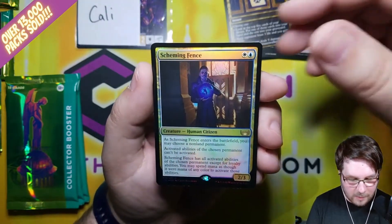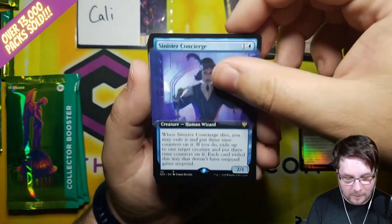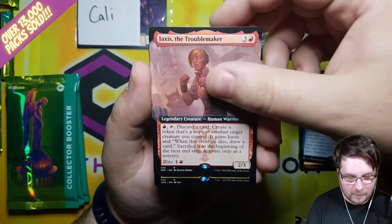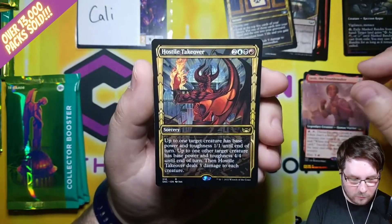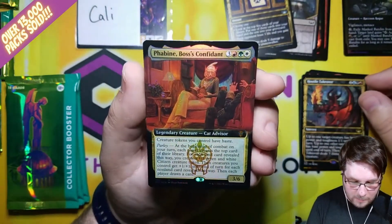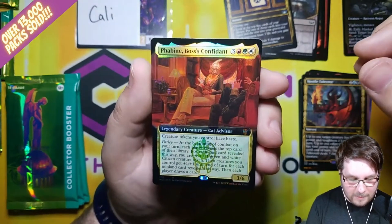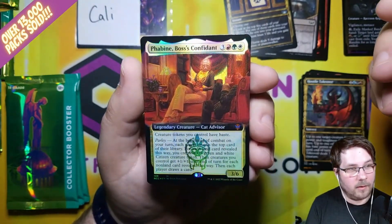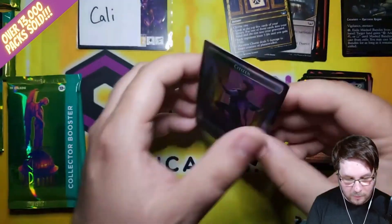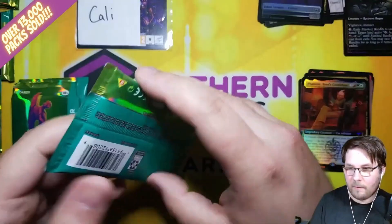Moving into our rares already. Foil Scheming Fence, Sinister Concierge, Extended Art Commander Rare Jaxus the Troublemaker, Extended Art Regular Set Rare, Hostile Takeover Showcase Rare. Wow — Foil Commander Mythic Extended Art Fabian, Boss's Confidant. You can now get foil commander cards in the collector packs, which is pretty cool. And a Treasure Citizen Token as we move on to the next pack for Callie.